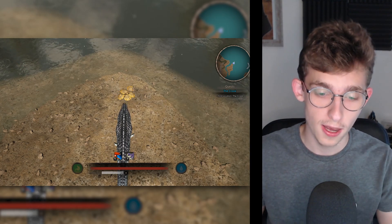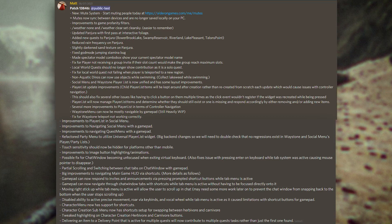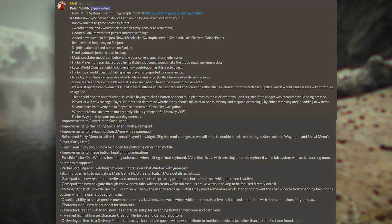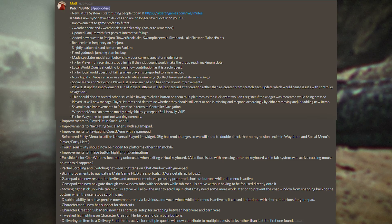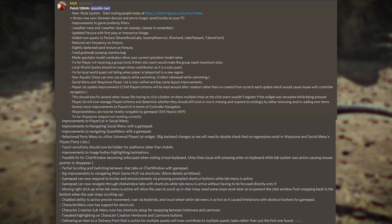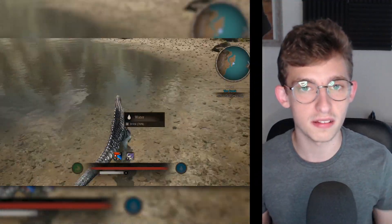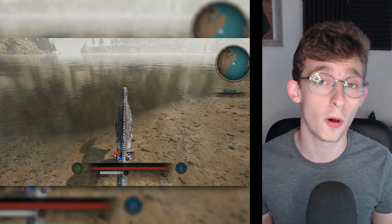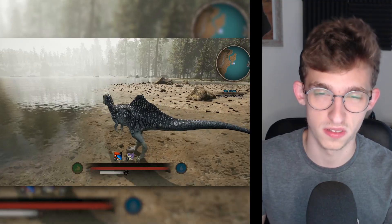Patch 13732 adds more gamepad navigation improvements, red ginger is now deliverable as a flower, and replaces all old quest items with food assets. Finally, patch 13846 is the biggest patch yet - absolutely massive. It adds a brand new mute system, updates Panjura with the first pass at interactive foliage, adds new quests to Panjura, fixes players not receiving group invites when their slot count would fill the group, and non-aquatic dinosaurs can now use objects while swimming.